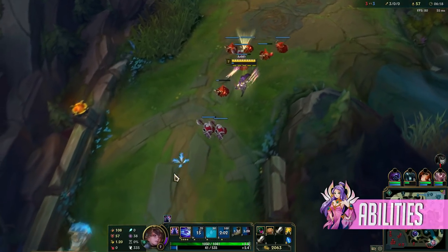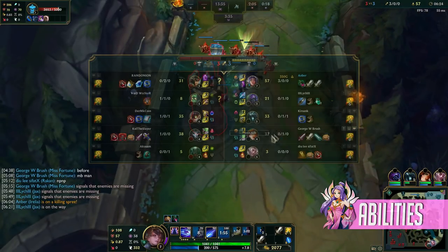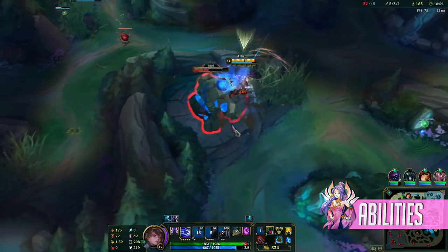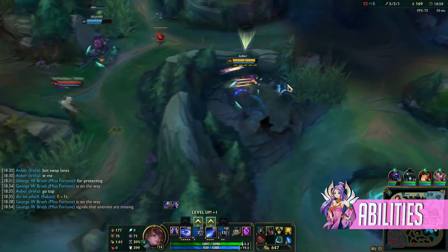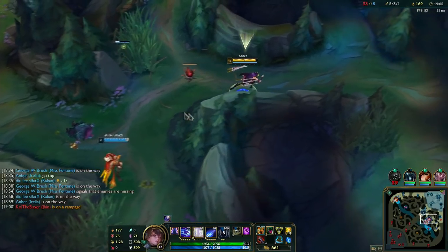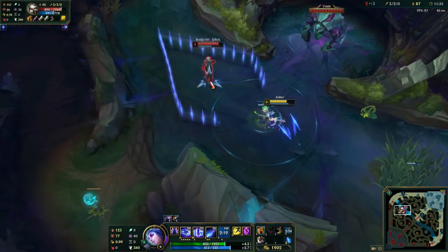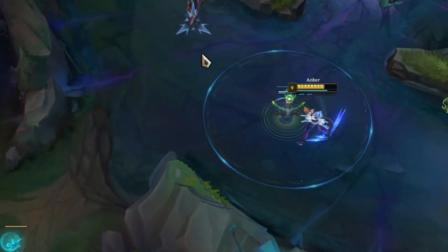First we have her passive, Ionian Fervor, where Irelia gets a stack every time she hits any of her abilities on an enemy champion. These stacks expire, and the ways to prolong them are to attack an enemy champion, attack bigger creeps such as jungle camps, Rift Herald, Dragon, Baron, and so on, or execute a minion with your Q. The more stacks you have the more attack speed you'll get, and at the fifth stack you gain up to 12% attack speed increase and bonus on-hit magic damage. A lesser-known tip: if you ult someone and then the enemy tries to escape and hits the blades that drop from your ult, you'll actually get another stack.